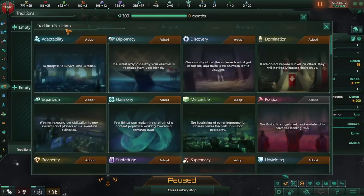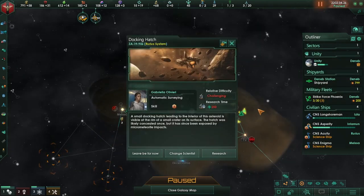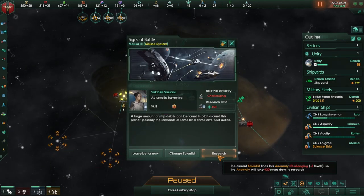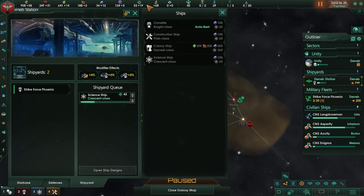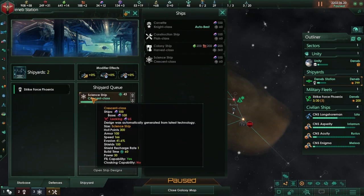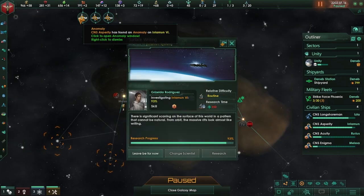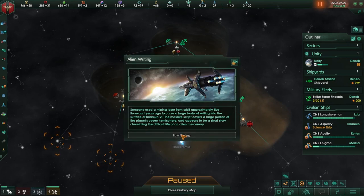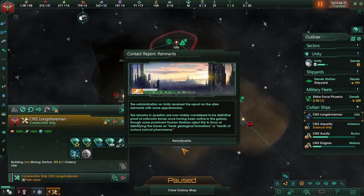We have a new tradition. I'm going to go for Discovery because we want to do as much scientific research as possible. Let's go ahead and do this research as well — which means we're probably going to need more science ships. Although we need more unity first, so I'm going to wait on that a little bit. All of those are being done. We've got some more alien writing — let's go ahead and build those mining stations.